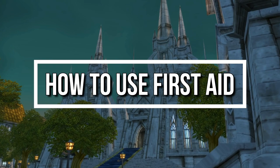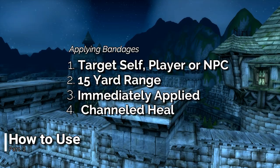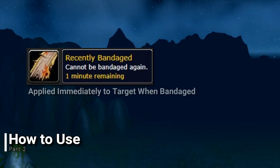To create bandages, you will need to acquire cloth which drops frequently from humanoid mobs. Bandages can be applied to oneself or a targeted player or NPC within 15 yards. The bandage is immediately applied to the target the moment you click the bandage, but must be channeled to its completion to receive its full amount of healing potential. Once the bandage has been applied, the target will receive the recently bandaged debuff, which will not allow it to be bandaged again for another 60 seconds.